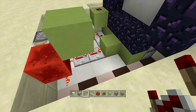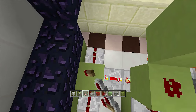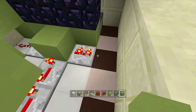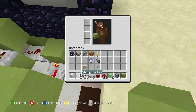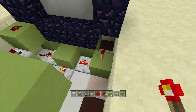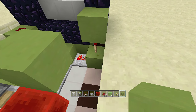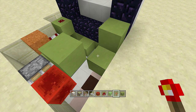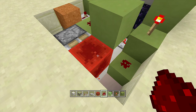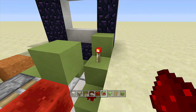Come back to this block that the four ticks are going into and place another repeater coming out of it going this way on two ticks delay. Put a block in front of it and place a redstone torch on top — it should go off. Place a block right above your redstone torch. Then place another block next to the torch with another torch on top. Come down a block and place another piece of redstone dust so that when the sticky piston extends out, it activates this redstone dust and turns off the torch.